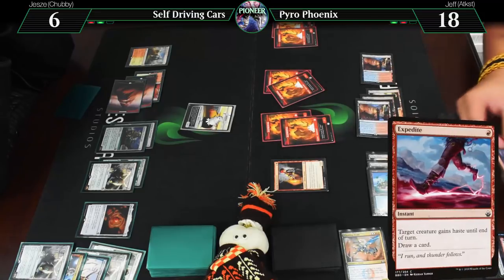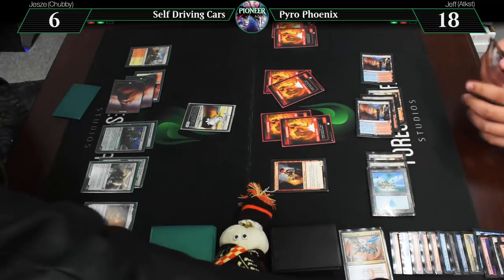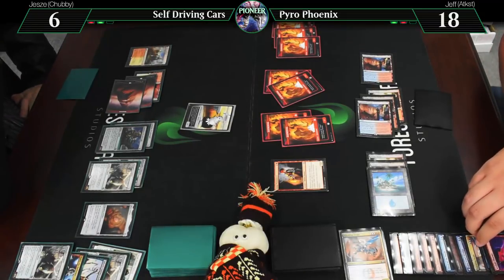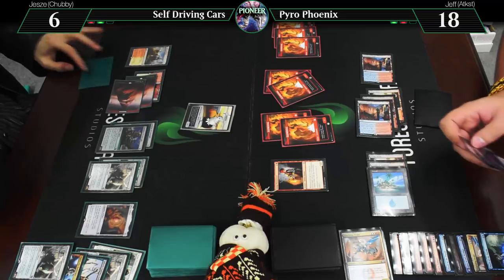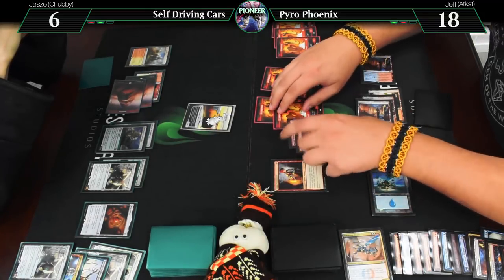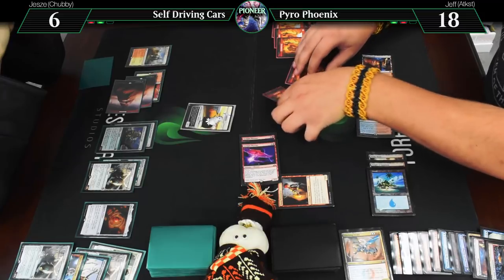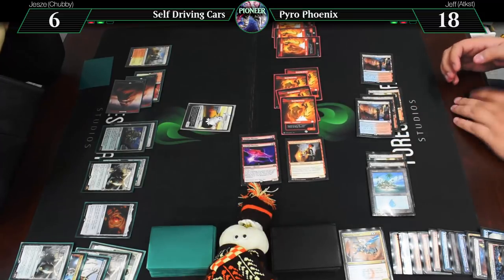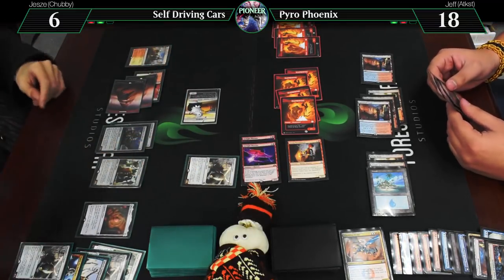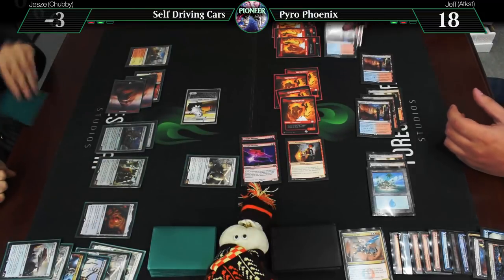Expedite Young Pyromancer — give him haste, draw a card. Move to combat. Six in the air, six on the ground. Crew the Copter, block a Phoenix. Draw, discard — and lose. You got me. Word on the street was you're a Phoenix deck, but I think we've only seen one Phoenix the whole game until now.